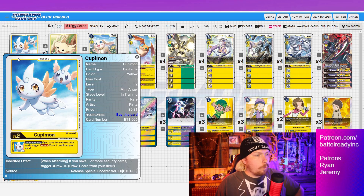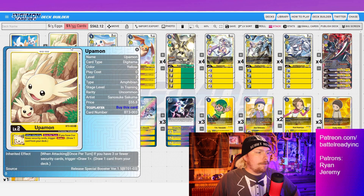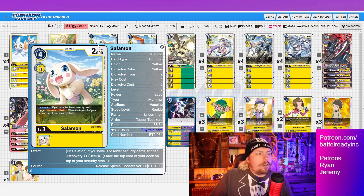Our first baby of choice is Cupimon: when attacking, if you have five or more security cards, draw one. Since this is security control, we do a tremendous amount of recovery, so being at five or more especially early game isn't unheard of. Our fifth baby is Upamon — draw one when attacking if you have three or fewer. With eight different ways to recover in this deck, being at five or more is pretty easy, so Cupimon is the stronger choice.